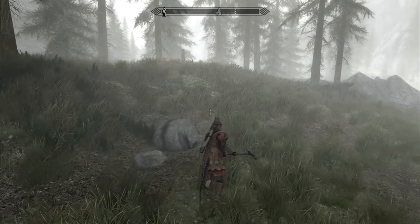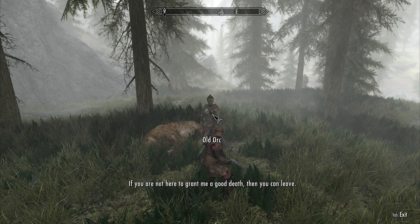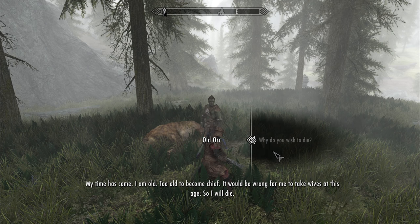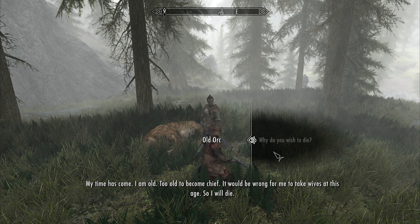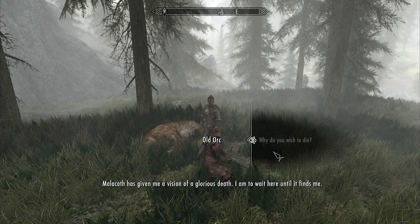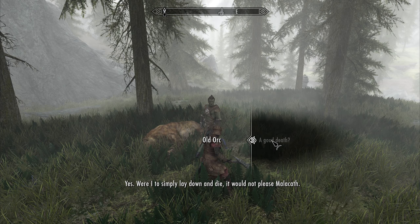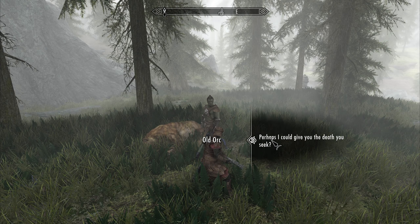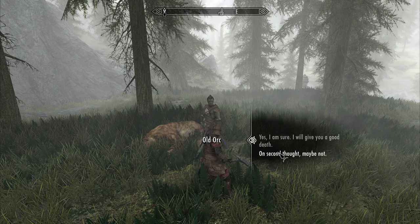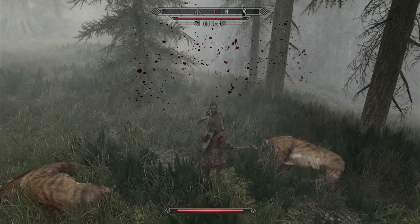Oh, there's somebody out here. An orc! Why do you wish to die? He says he's old — too old to become chief, and it would be wrong for him to take wives at this age. Malekith has given him a vision of a glorious death, and he's waiting here for it to find him. He can't simply lay down and die — that wouldn't please Malekith. I tell him he's not that old, but he insists. Fine, I guess we'll see... although he did kill two Sabercats.